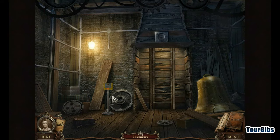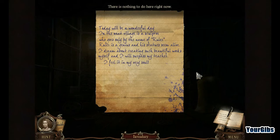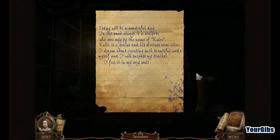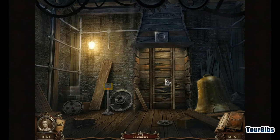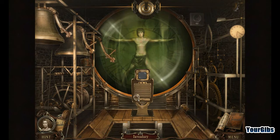We did all this bell work if I'm not mistaken. The journal reads: today will be a wonderful day - the next village has a sculptor who goes only by the name Ruler. Ruler is a genius and his statues seem alive. I dream about creating such a beautiful work myself and I will surpass my teacher. I feel it in my very soul. Yeah, you surpassed your teacher alright - only I doubt he would have approved of your methods. Or maybe he too ended up embalmed in one of your jars. Oh yeah, that's right - we've got this fellow here who is actually the clock, which is kind of crazy.